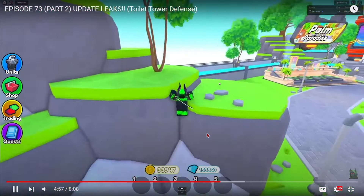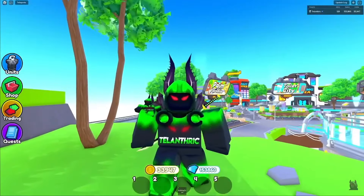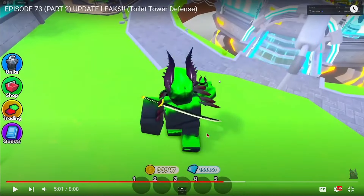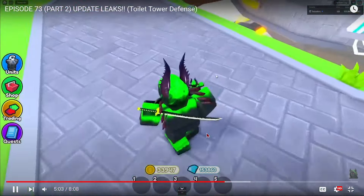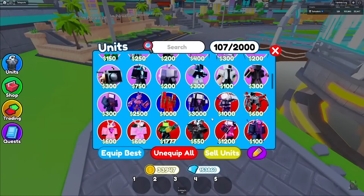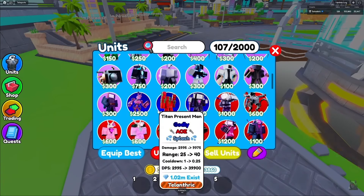This update has a godly and an ultimate. An ultimate is crazy — we only have one ultimate in the game right now and only three godlies. This is only part one of the clock update; part two is gonna have another godly. All these units are in part one.